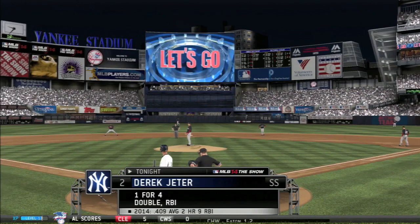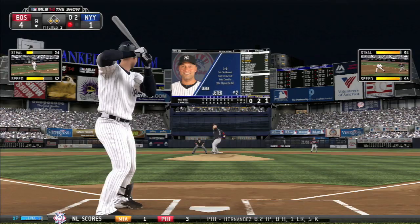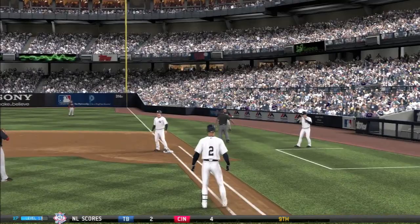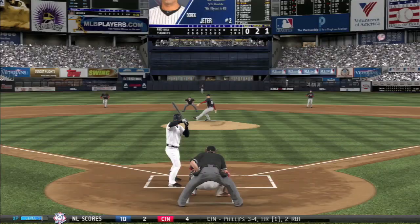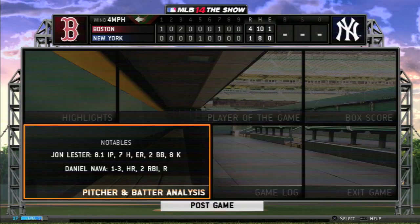Here comes Jeter one more time. He's one for four with that double and an RBI, but that's pretty much all the Yankees have to hang their hats on today. Let's see if Jeter can do anything in the ninth with runners at the corners. One out, but on an 0-2 count he's got to protect the plate, and he pops out to the first baseman. Was hoping for more right there — hoping for maybe a rally — but it's not going to happen. The best he could do was fight it off, and it's caught in foul territory behind first base.